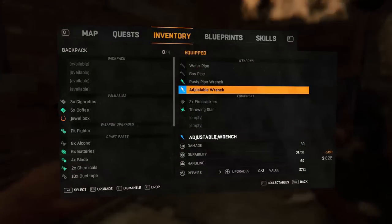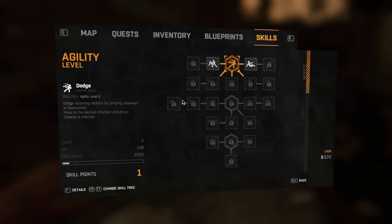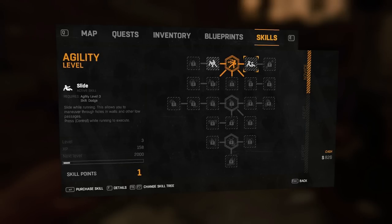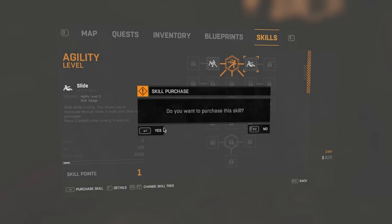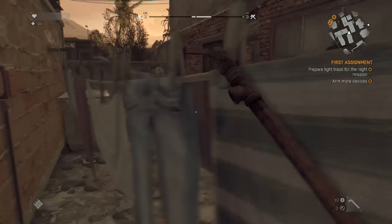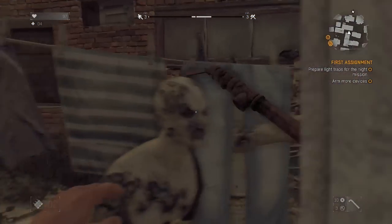We got an agility level. Let's use it and see where that leaves us. We've got Grapple — use movement of attacking enemies to throw them around; when an enemy charges, press V and point in the direction to execute. We can also do a Slide while running — this allows you to maneuver through holes and walls. I'm going to go for that; I use it all the time in Wolfenstein. Hell, I don't need to kill half these zombies — they do it for me.